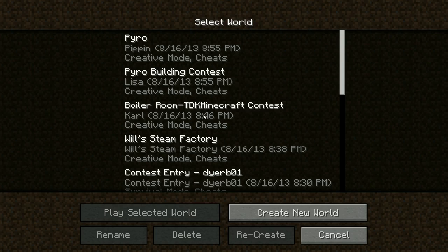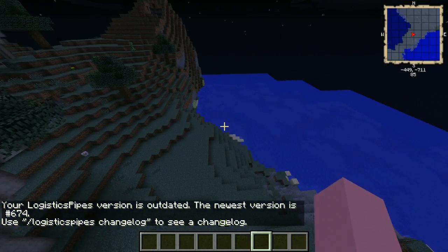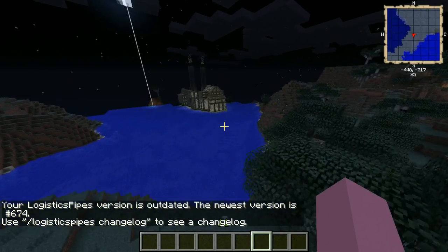What's up power maniacs, Power Stasis here. We are back in the world of FTB Unleashed and we're going to be taking a look at Pippin's entry today. I did take a quick second to make sure it loaded, and it loaded pretty good. As you can see, we are off here in the distance and there it is.